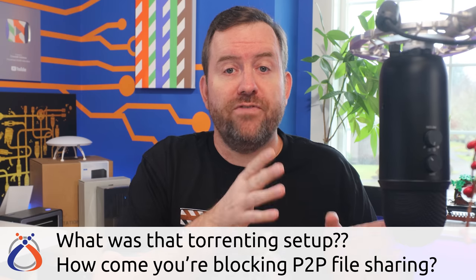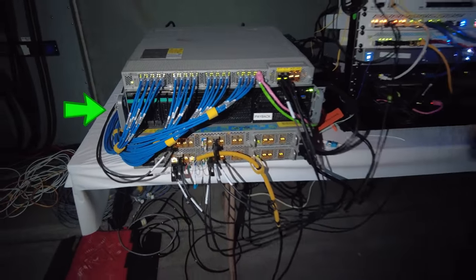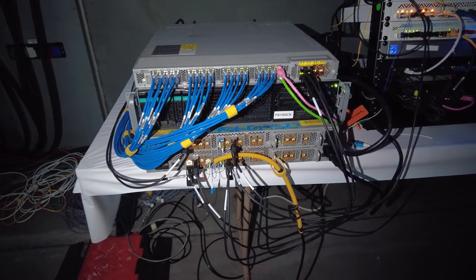Another big question had to do with the torrenting setup, so let me explain that in more detail. All of the traffic from the switch that feeds out to the internet was port mirrored to an additional port in that switch. Then there was a 2U server running Suricata, which is open source network analysis and threat detection software. Suricata can run standalone or as a plugin on certain routers such as pfSense. In this case, the Suricata server was doing layer 7 filtering — also known as application layer filtering — and it had rules set up so that when peer-to-peer file sharing was detected, Suricata would pull those users out of the main VLAN and insert them into a new VLAN that blocked their internet access. All attempts to access the internet would be redirected to a captive portal explaining the rules of the event and prompting them to agree to those rules. Once they checked the box and stopped torrenting, Suricata would move them back into the main VLAN and they could continue gaming.